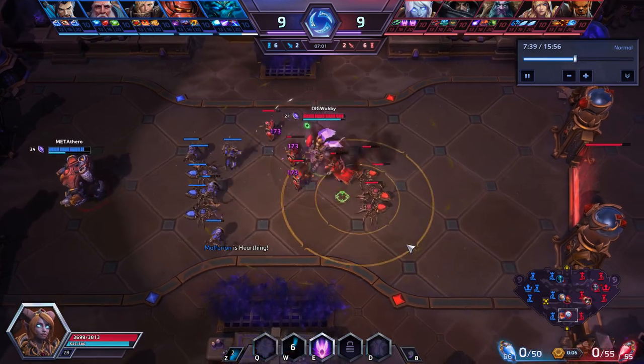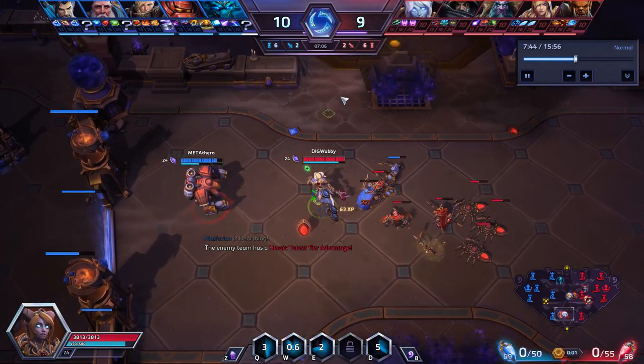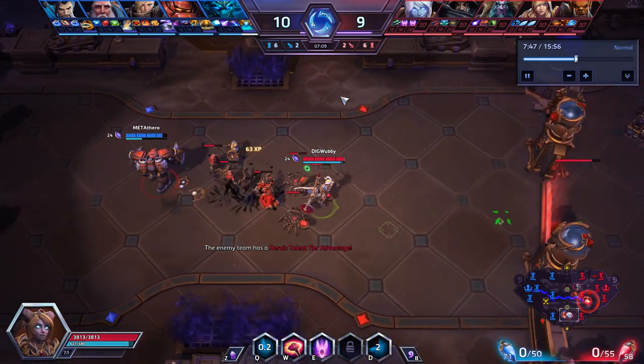Both teams have another turn-in available if needed. You can see that Yrel's first priority is to clear the entire wave to distract Blaze so she can go and turn in again.